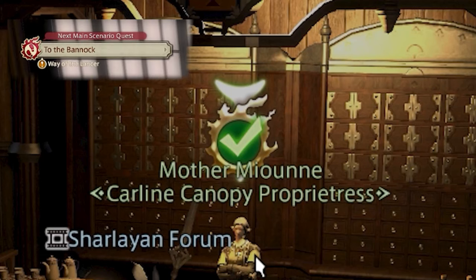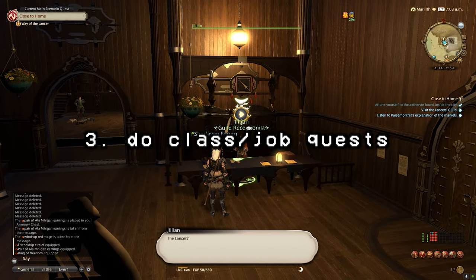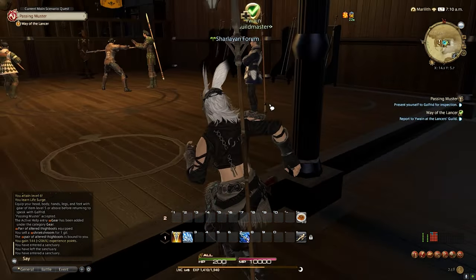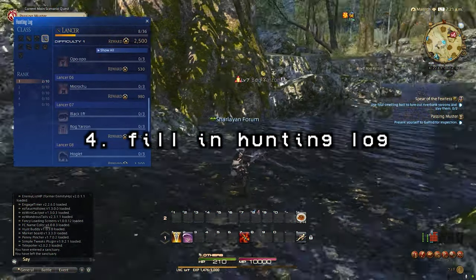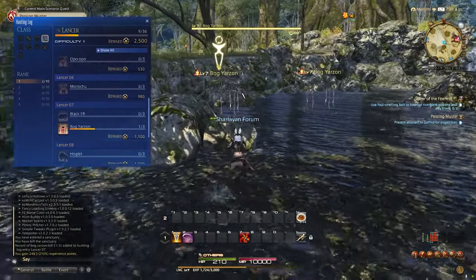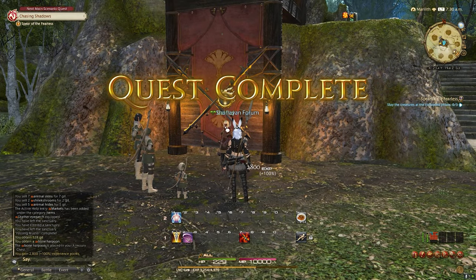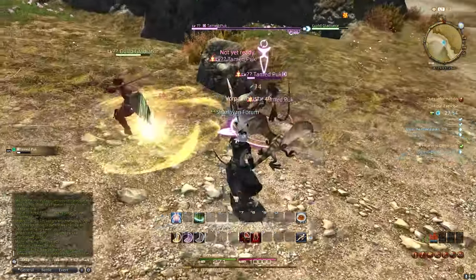All starting classes have a guild master who gives quests at various level thresholds, often unlocking special skills, items, and very large XP rewards. At level 30, they'll also start you on the track to evolve your class into its corresponding job, granting even more new abilities. While each individual mark may be small, the overall hunting log will quickly fill XP bars at lower levels — and your grand company hunting log is also a great source of XP, while also granting seals you'll need for valuable materials and promotions.